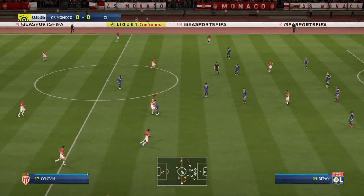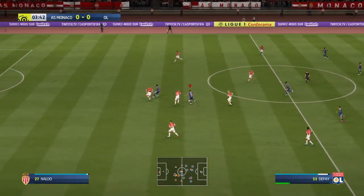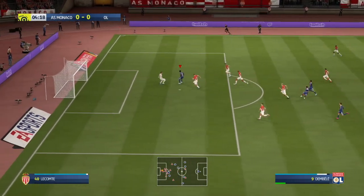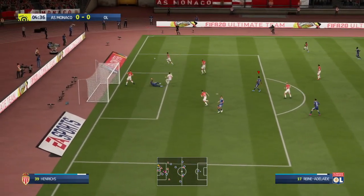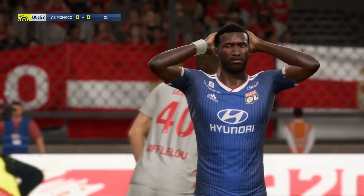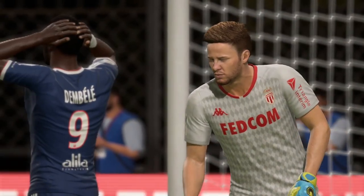Gelson Martins and Depai win the ball back and charge forward. Depai slides in Rusa Dembele who has the chance to put us in the lead early on, but it's saved — Lecomte the goalkeeper does really well to get out to it. To be honest I didn't finish it very well; I need to improve on finishing one-on-ones.